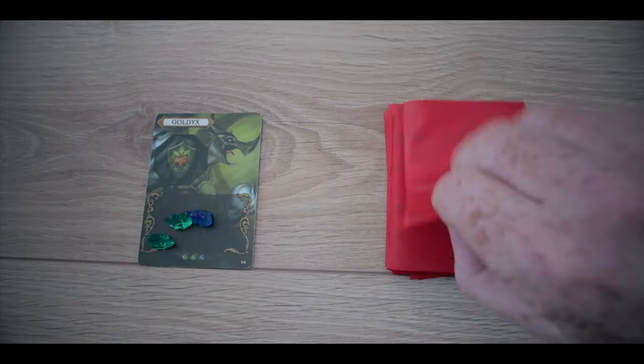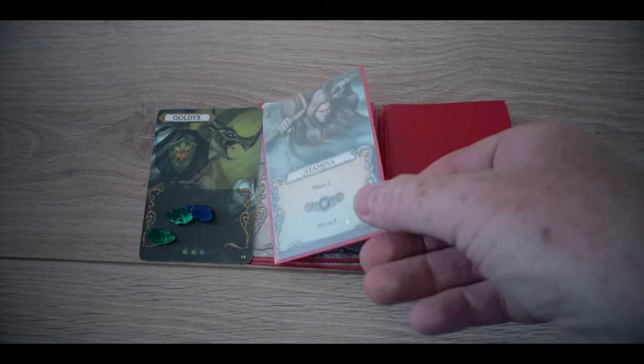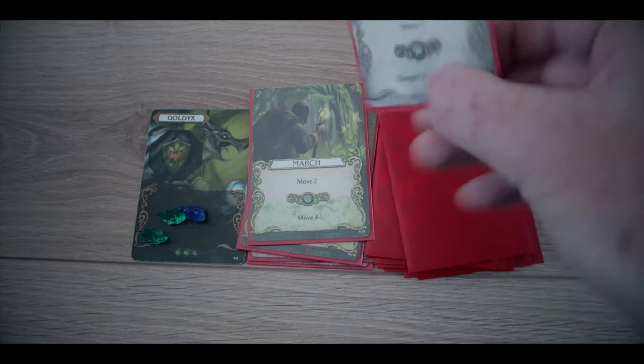Another highlight of Mage Knight is its solo mode and the way the dummy player is implemented. You take an unused character's deed deck, place a few crystals on their card, then cycle through three cards at a time. If you draw a card matching a crystal's color, you keep drawing — so it acts as a timer rather than a true AI opponent. You have to watch how far the dummy player progresses through the deck, because they can declare end of round when they reach the end. It's really clever, and unlike dummy players in games like Alhambra or Seven Wonders, this one actually works well.